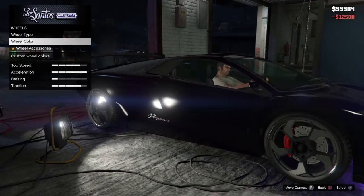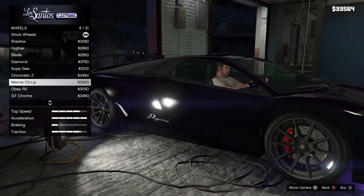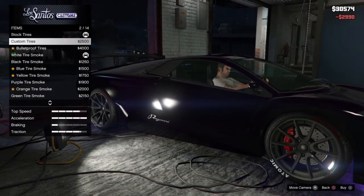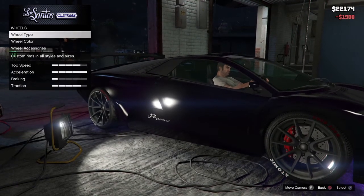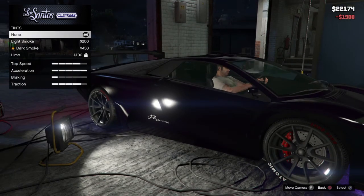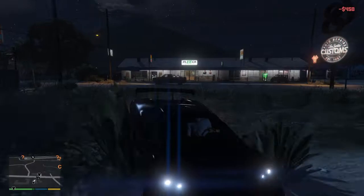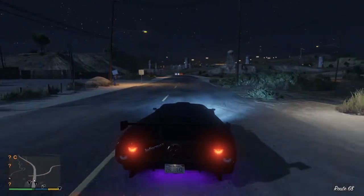I need to get Trevor some more money. I think high-end wheels would be good for this car. Maybe that was going to be good. Wheel color — I don't need a wheel color. There we go. So yeah, we're going to end the video; it was really short. We'll just go for a quick ride in the car. It's faster than last time.